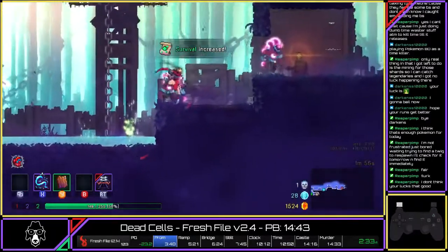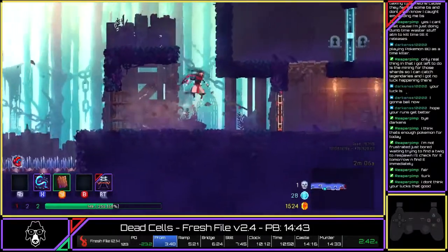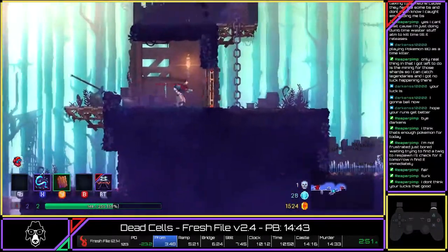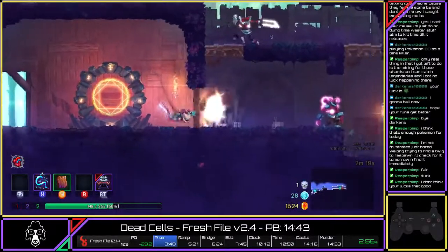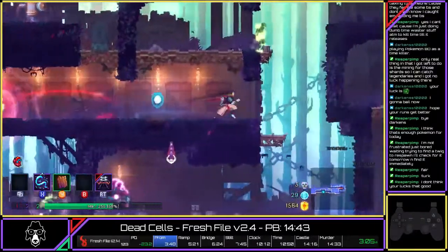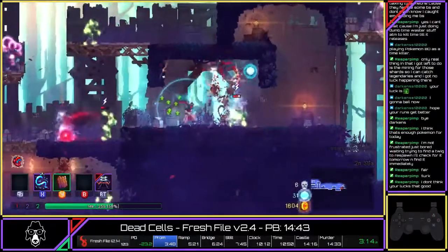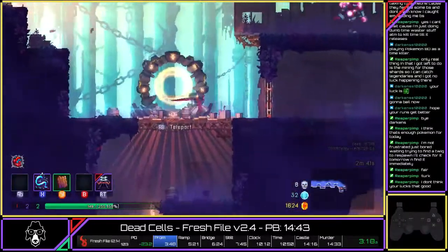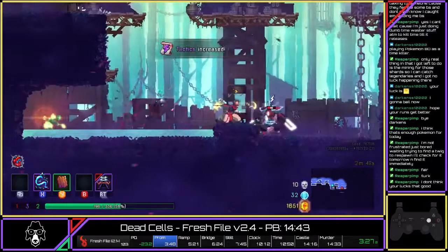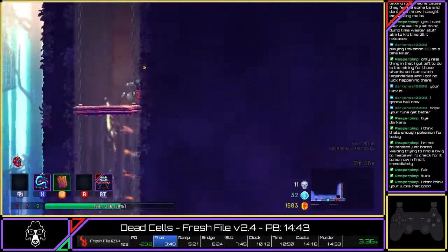I'd recommend picking up something like the whip to take care of garbage mobs like the birds or bats easily — even the hunters go down in two shots. If you kill enough enemies you get a speed boost, so if you find yourself getting swarmed, focus on taking out some enemies to get that boost. I'm also looking down to see if I can spot any stat scrolls in those drop areas. You can see I did get the speed boost and it helps me get through the level much more quickly.